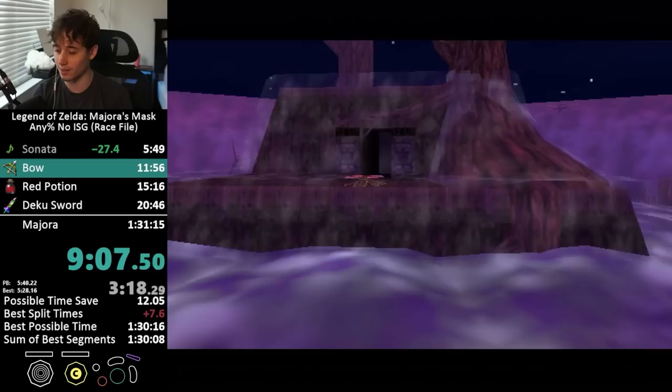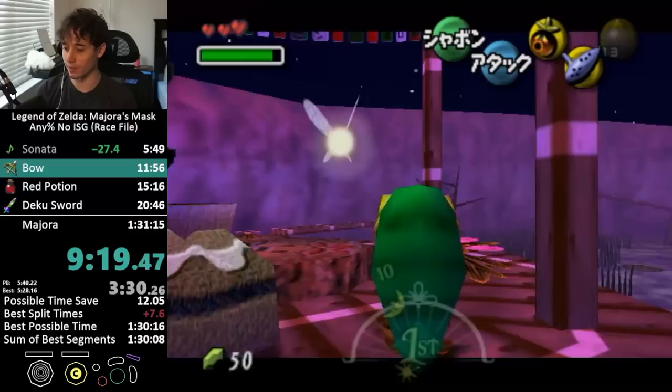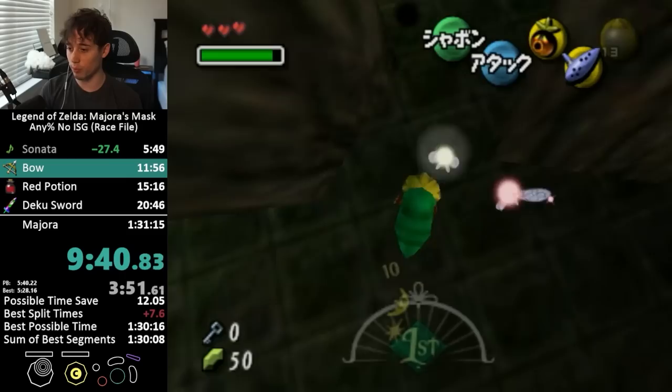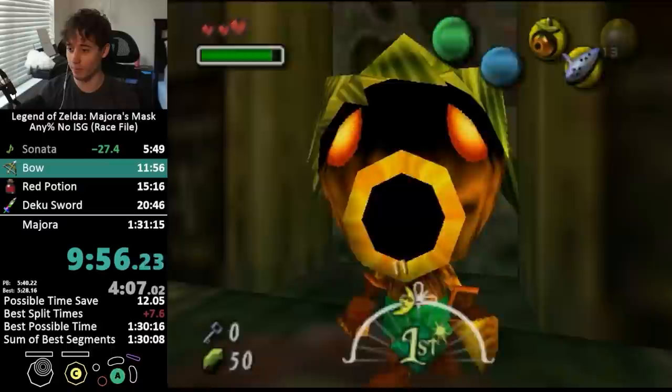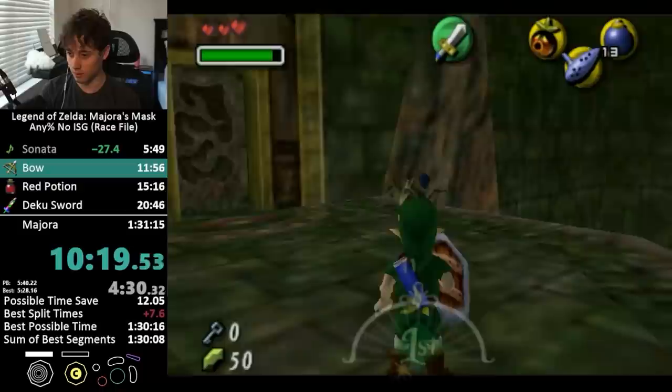Getting the stick from this pot is kind of annoying because when you break a pot that has a free-standing item like the stick, it just flies randomly and sometimes falls off the platform, so I have to do this carefully. We do need nuts as well, but we're not going to get that until after we get the bottle. So we just want to get the bow from Woodfall right now. The problem is, normally to skip half the dungeon, we would do a mega flip to get to the torch pillar. Unfortunately, that requires a certain glitch we're not allowed to do, so I have to do something much more difficult.